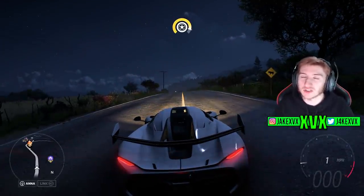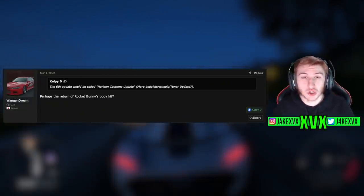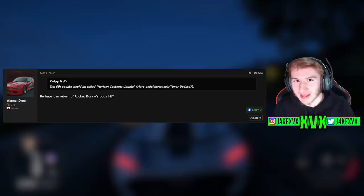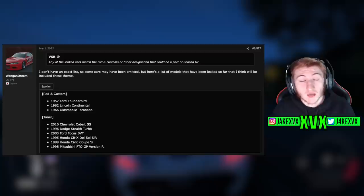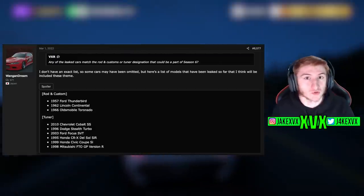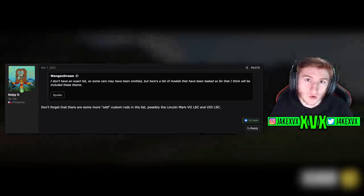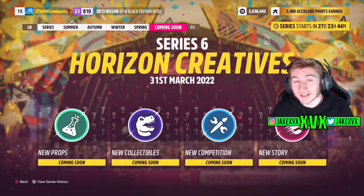Now I like to cover forums and social media in the Forza community, and GT Planet has had some interesting discussions on what Series 6's theme could be. One user, LPD, mentioned that the 6th update is going to be called the Horizon Customs update — body kits, wheels, and a tuner update. I'm not entirely sure where they got that from, but it sort of adds up with the bits of information we have. Several people have noted that within the car files there are actually quite a lot of tuner, rod, and custom vehicles, which would make sense for some kind of tuner, rod, and customs update. Though the festival playlist tease says Horizon Creatives, not Horizon Customs, so anything's possible.